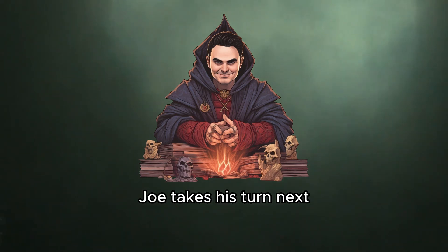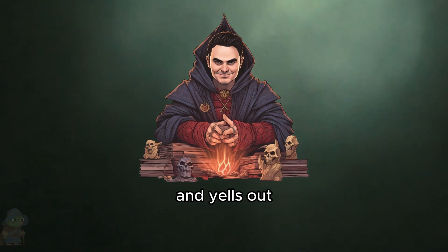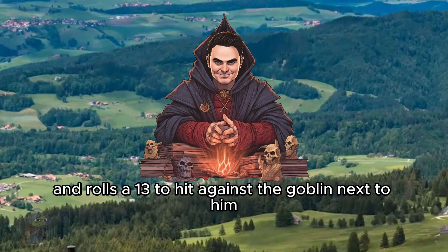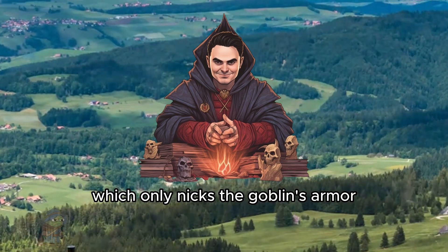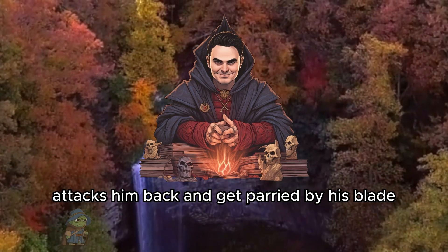The goblin you just threw, Joe, takes his turn next. He gets to his feet, shakes his head, looks at the goblin next to him, and yells out, 'I KILLS YOU! USES MY MORTALS ENEMY!' and rolls a 13 to hit against the goblin next to him, which only nicks the goblin's armor. The goblin that was just attacked by your charmed gobbo attacks him back and gets parried by his blade.